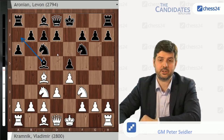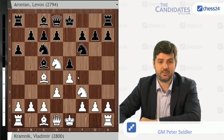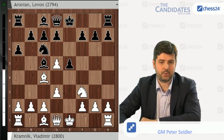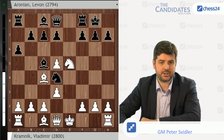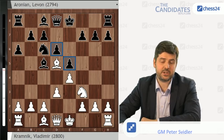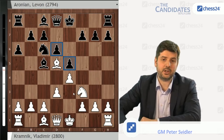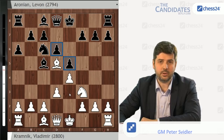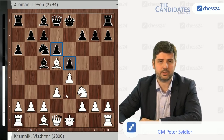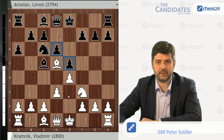One thing that Black doesn't really want to do here is castle kingside until White castles kingside, because that would invite some kind of a pawnstorm on the kingside. Bg5 would become a better move. So Black is now sort of holding on, making useful moves — a6 and d6 come to mind most — and waiting for White to decide on how he is going to develop his pieces. And Vladimir went for Nd5, which is not really an obvious decision in this position.